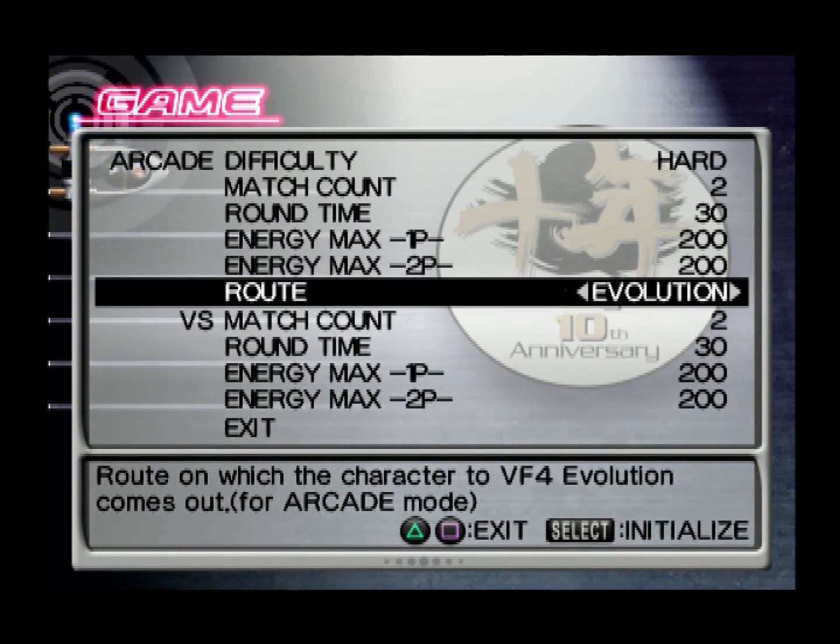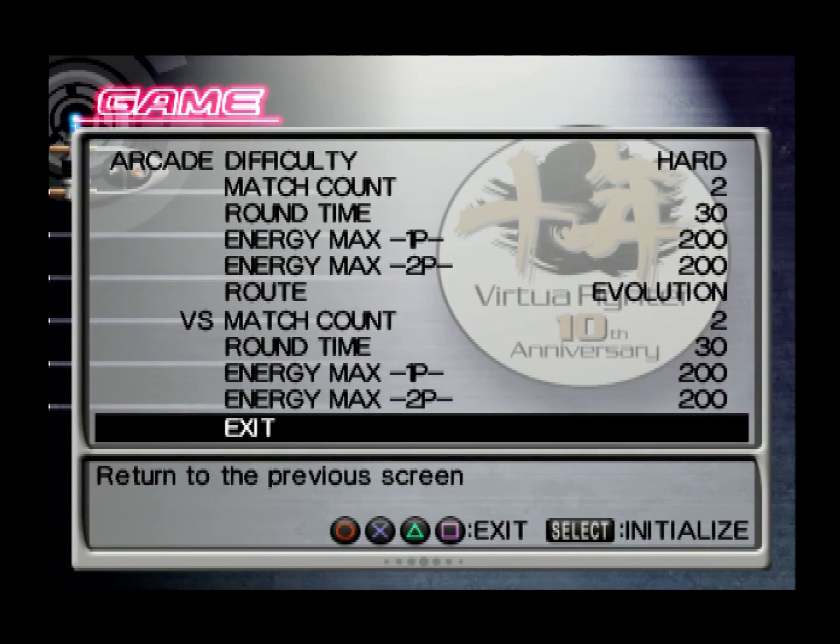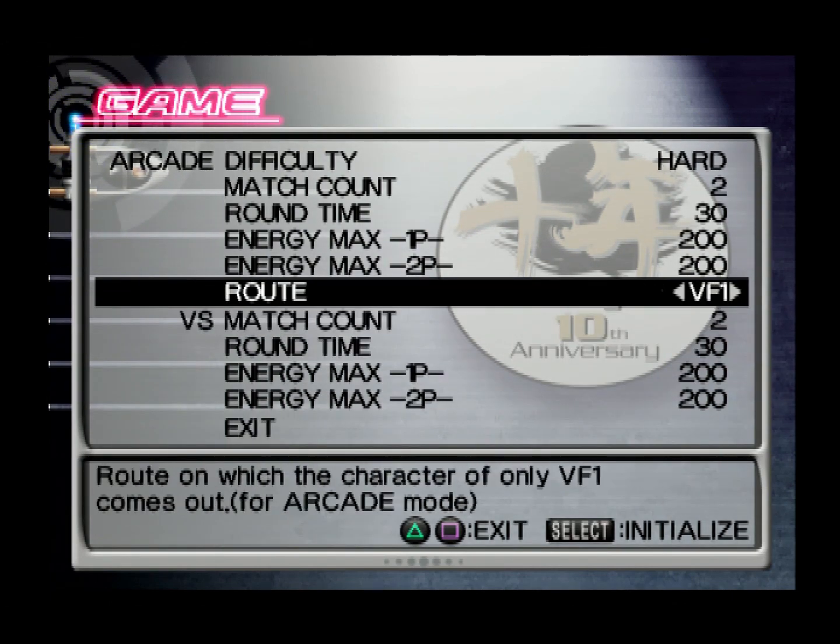The second route is the Evolution route — a fixed order of characters representing the new additions across each game: Akira from VF1, then Lion and Shun Di as new characters in VF2, Aoi in VF3, and Taka-Arashi who isn't in VF4 Evolution. All the characters come from VF4 Evolution but are set in a Virtua Fighter 1 style game.